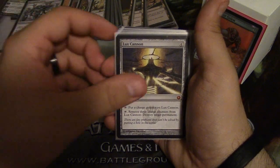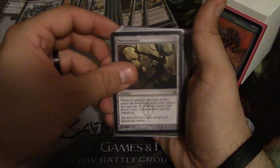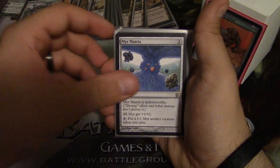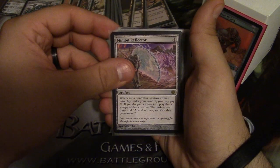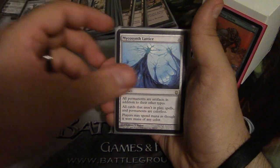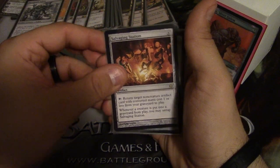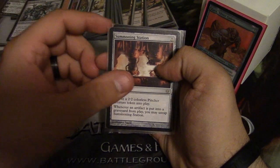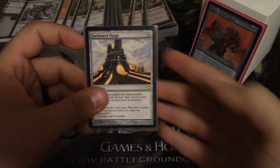Krark-Clan Ironworks, Trading Post, Lux Cannon, Conjurer's Closet, Mirrorworks, Ugin's Nexus, Predator Flagship, Mirror Gallery, Minion Reflector, Mirrorworks, Planar Portal, Mycosynth Lattice, Salvaging Station, Contagion Engine, Spine of Ish Sah, Summoning Station, and Darksteel Forge. And that pretty much rounds up the deck.